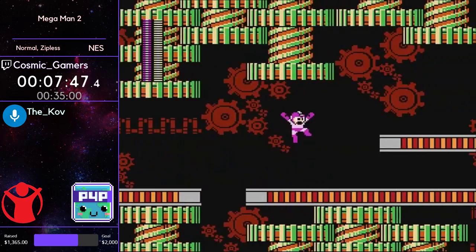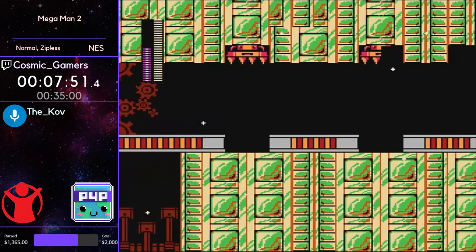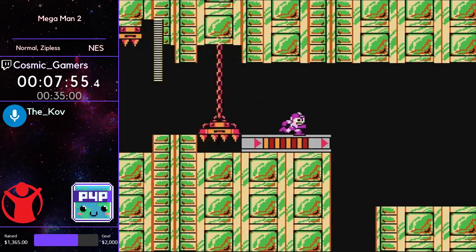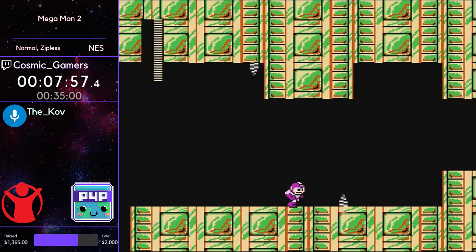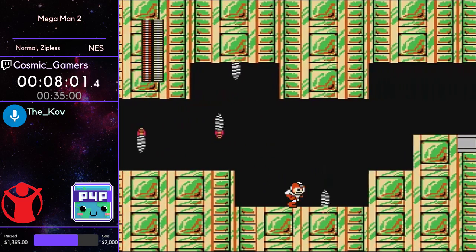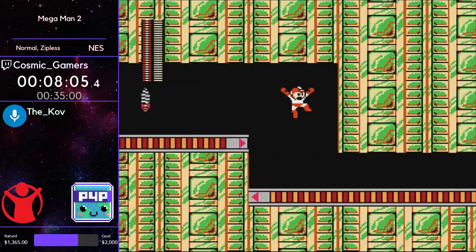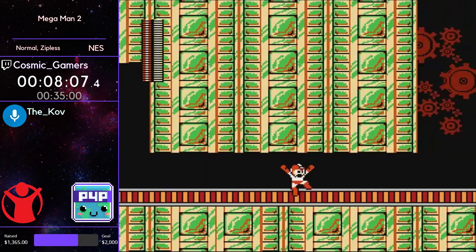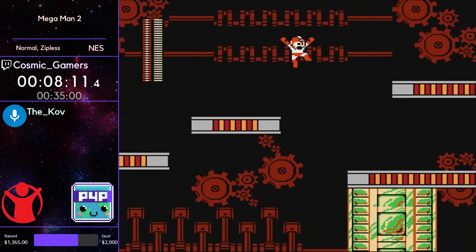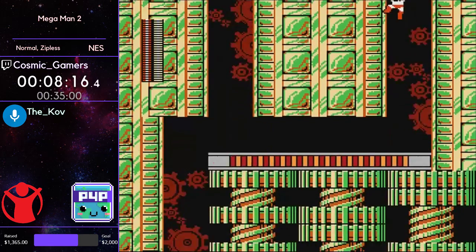Now on to Metal Man — we're going to use the flash stopper right through this entire beginning part to get through all of these crushers, which are very painful to sit and wait through. All of these drills coming out of the ground — Cosmic did a really good job avoiding them. If you do the same thing every time you'll get through the exact same way.